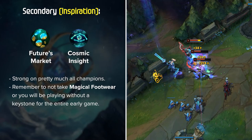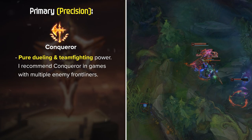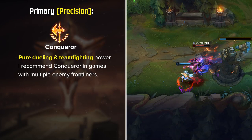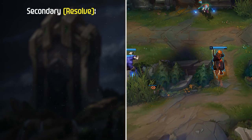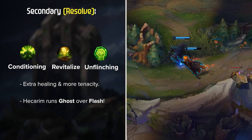Next is Conquer, which is the go-to rune for pure dueling and teamfighting power. I recommend Conquer in games with multiple enemy frontliners since this will allow you to sustain up and deal serious damage in extended fights. To close out the Precision tree: Triumph and either Legend Alacrity for more DPS or Legend Tenacity versus heavy CC teams, and Last Stand to finish it off. For secondary, either run the Sorcery setup mentioned earlier, or in rare cases Resolve with Conditioning and either Revitalize for extra healing or Unflinching for even more tenacity. Keep in mind that Hecarim runs Ghost over Flash since the extra movement speed and short cooldown are much more valuable. For Rune Shards: Attack Speed, Adaptive Force, and either Armor or Magic Resist based on your jungle matchup and enemy team comp.